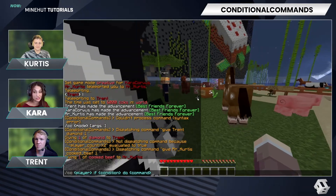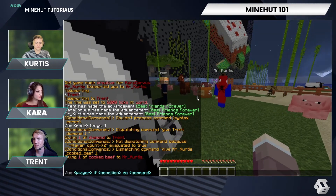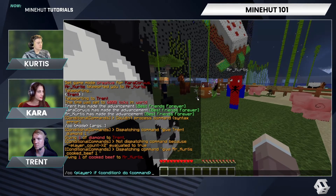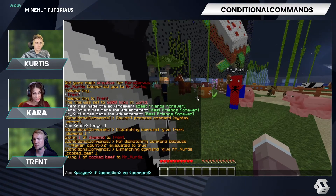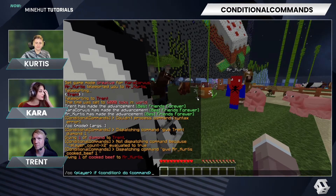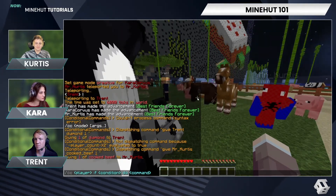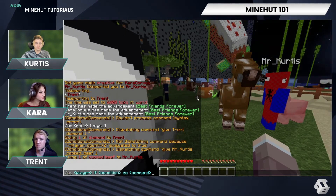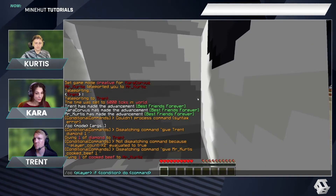Some of the conditions we have are time online, which is time_online — that is how long the player has been online in milliseconds. There is uptime, which is the time the server has been online in ticks. There's player_count, which is the player count. There's perm, and then you have a permission — zero is false, one is true. And chance is a percentage, so random chance.